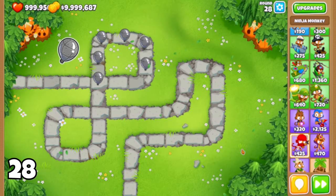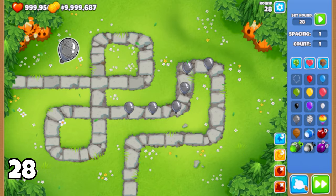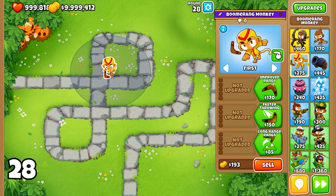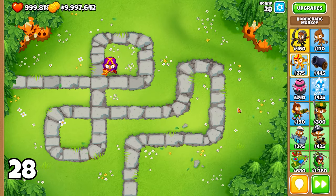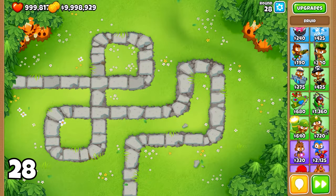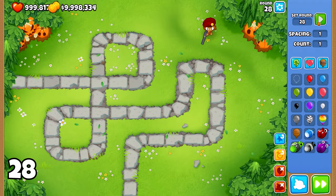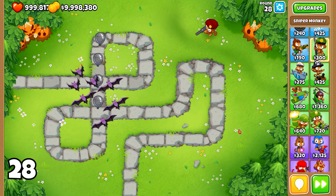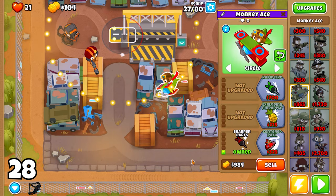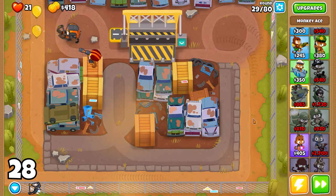Next up, we have round 28, which brings in the first Lead Bloons. If you've already set up a 2-0-0 Druid or a 3-0-2 Boomerang Monkey, then you're all set, as both of these towers can handle Lead Bloons effectively. However, if you're looking for a good and cheap option to deal with this round, I recommend using a Sniper Monkey with a Full Metal Jacket upgrade. This will allow you to easily pop those Lead Bloons and continue on your path to victory.